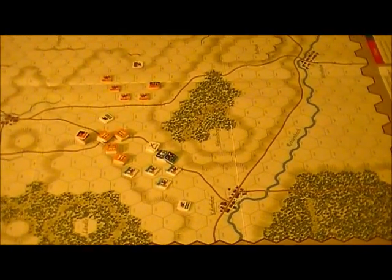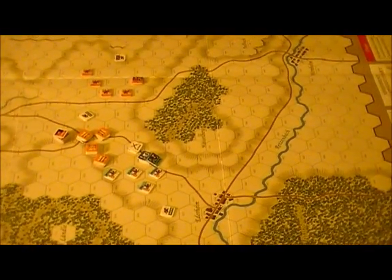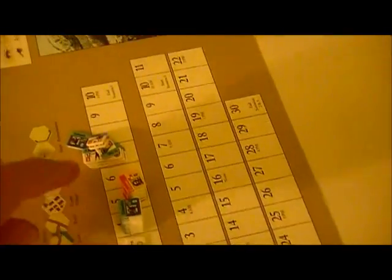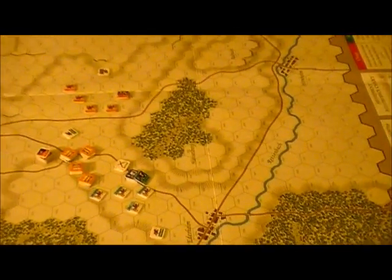Turn three — kind of an error in play: the unit that ended up charging off the map had to advance, but he didn't have to melee the routed unit. He fired his pistols at it — that didn't work — then decided to attack anyway. There's always a risk when you're under charge orders. He didn't have momentum, just rolled a big nine, and that sends you running off the map. The Swedes were unable to halt their charge and hit again, doing definite damage. Another unit ran off the map; the Catholics are going to have to form up and see what they can do.